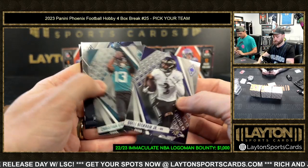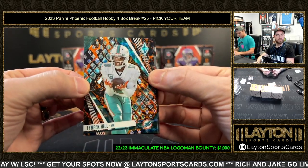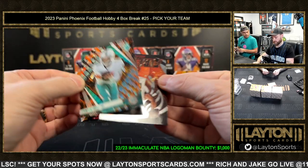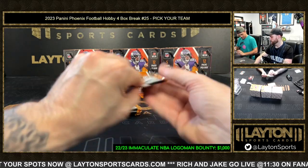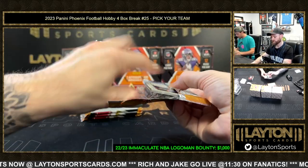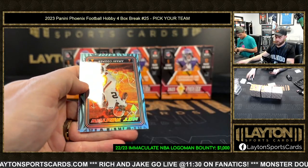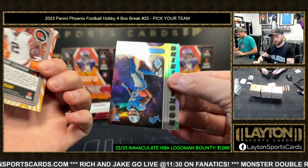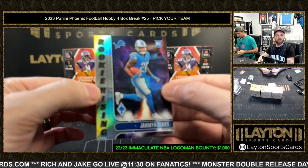Tyreek Hill Lava for the Dolphins - these look sick. These should be lower numbered; this is the 150. Those Lavas are too cool to be numbered that high. Those seem to be like SPs. Aqua Amari Cooper hot routes for the Browns, numbered to 150. There's a Gibbs on the rookie rising for the Lions.